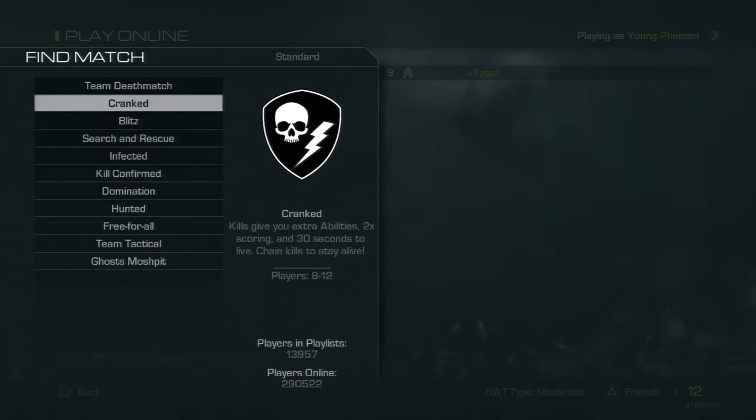With Cranked, you get extra kill abilities for two times scoring, 30 seconds to live, and you need to chain kills to survive. So if you get a kill, you get pretty much like a specialist amped-out burst — like a shot of adrenaline or some kind of caffeine rush. Something like that.